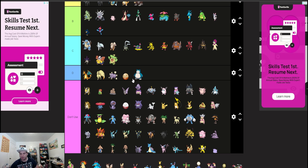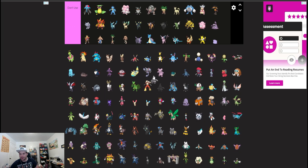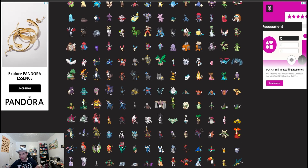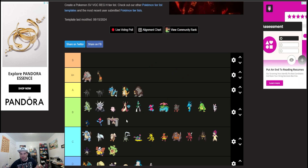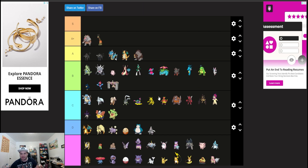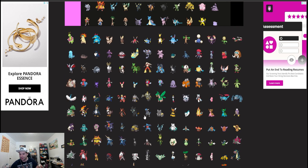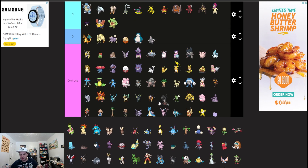Dusclops — niche Trick Room setter, probably won't be as good as in Sword and Shield but one you can use. Conkeldurr — yes, not in don't use. You're going to be lacking for Fighting types; you lost Koraidon, you lost Iron Hands, and you lost Chien-Pao Sacred Sword. So fighting types are going to be in short supply, and Conkeldurr is a good option for that. And then alongside that in the sand is Excadrill.